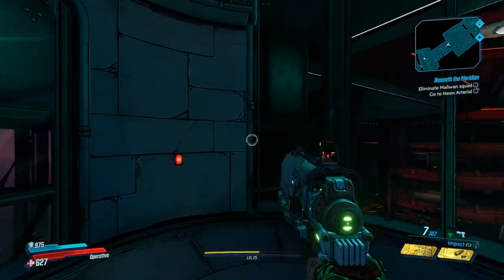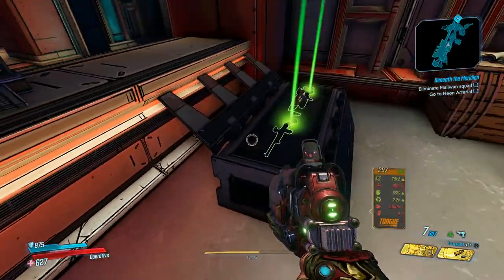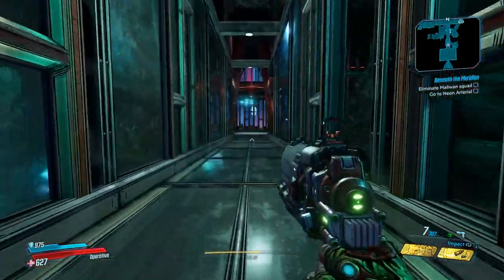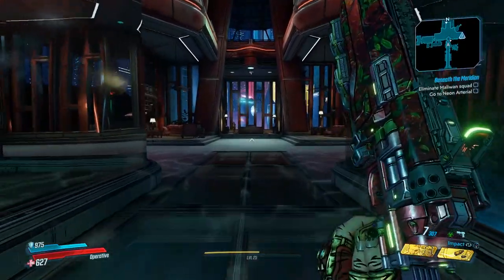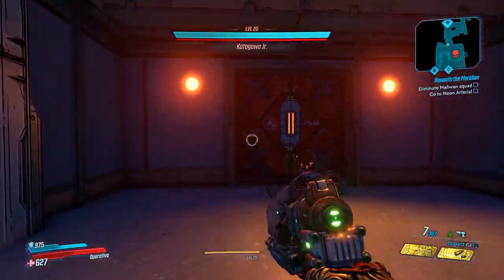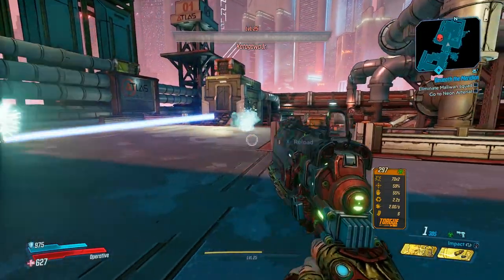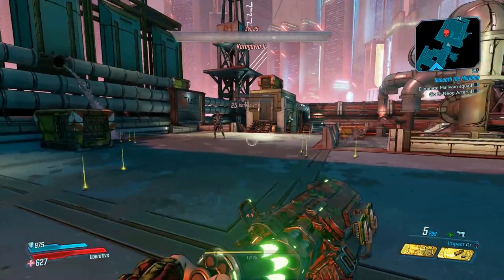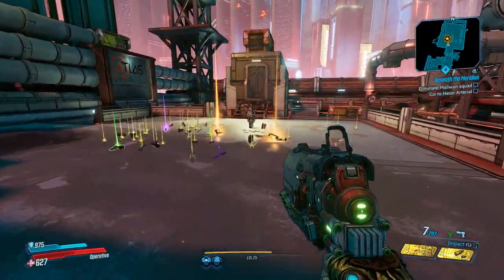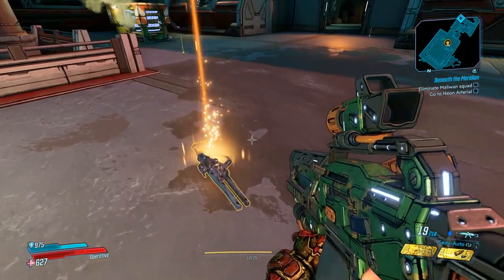Once you're up here at the top, the elevator will let you out, and right behind this desk here is another chest. Continue to the next floor of the Atlas HQ and you'll come up on Risa's desk. As long as you have the story completed, there should be a big hole in front of Risa's desk and you can drop down and fight Katagawa. You need to kill Katagawa in order to open the door to get to the last chest, which is the red chest of the run. Once you've killed him, he'll start teleporting around and then kind of explode from the suit malfunctioning, and as soon as that happens this door will open. Right behind it will be the last chest. I got a Gunnerang and a Storm — those actually aren't his legendary; his legendary is an SMG.